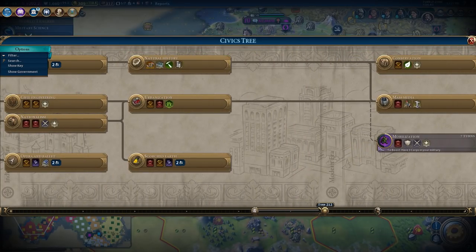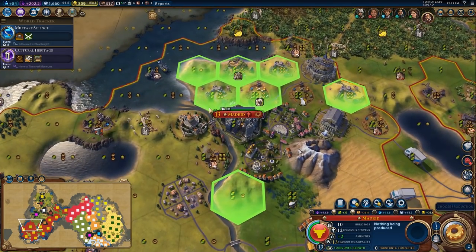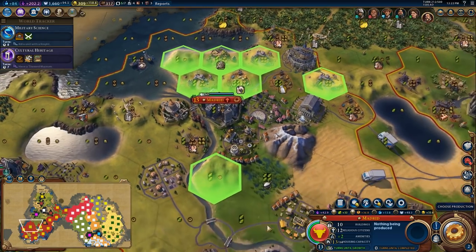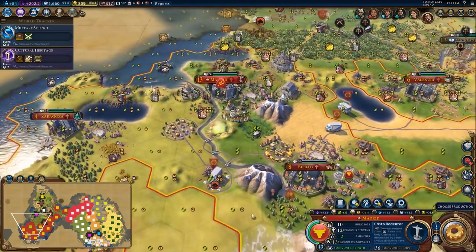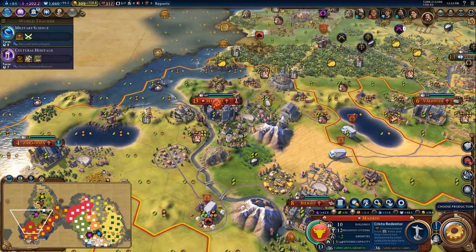Those are two decent ones, mainly because they give me envoys. Let's choose our production in here — the Cristo Redentor. Now I was thinking of putting it over here, and I think this is a reasonable spot to put it. Here's a good spot too — I'll put it right there. Trying to get all the wonders.